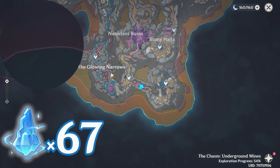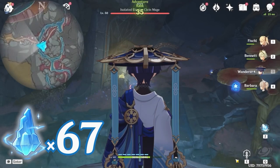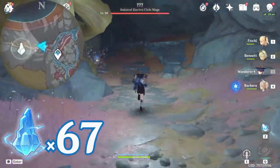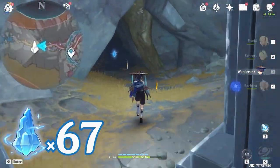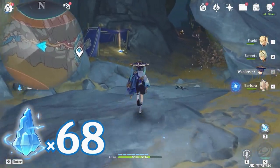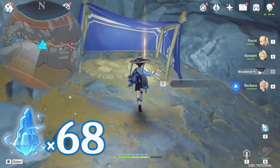After that, let's teleport to this waypoint and head towards west, left side on the minimap, and follow this path. On the way, you will find this one. Also to your left, in this tent, there's a lumen stone ore — remember to pick it up.